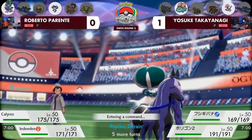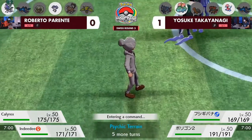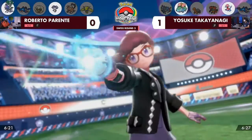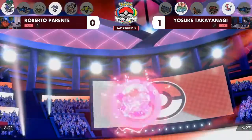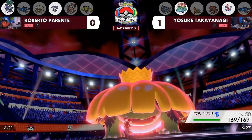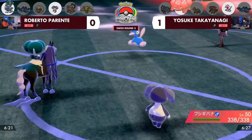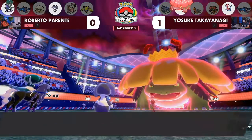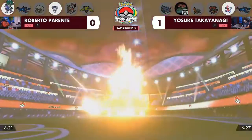The Venusaur is pretty free to go for Sleep Powders if it wants to, even if Roberto goes for Follow Me. You've already seen the reveal of the Psychic Seed, and while we have seen Safety Goggles on Indeedee used in the past, you can also just go for the Gigantamax. He did not switch — we've got to see if Roberto called it here. If you Psy Shock the Venusaur, super effective without Sash because Incineroar is holding it, that would knock it out. It's Expanding Force — that's a massive amount of damage, certainly boosted by the Psychic Terrain.